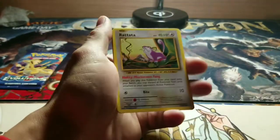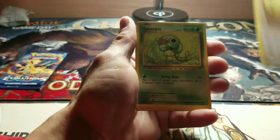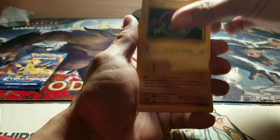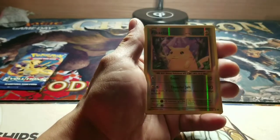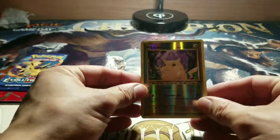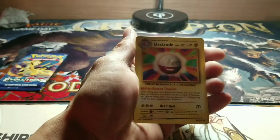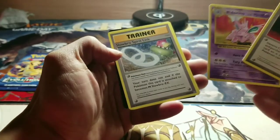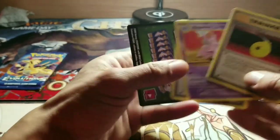XY Evolutions — I'm coming close to the end. Rattata. Caterpie. Magnemite. Voltorb. Sandshrew. Ooh — Foil Pikachu! That's what Daddy likes to see. And an Electrode. Devolution Spray. Nidorino. Slowbro Spirit Link.